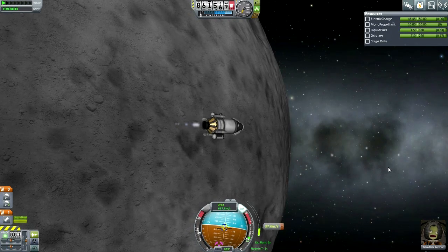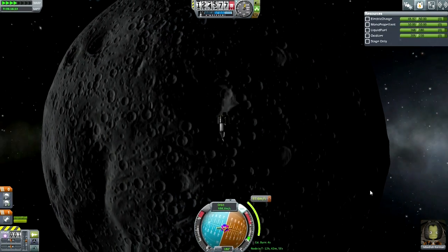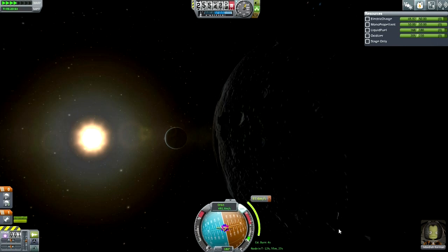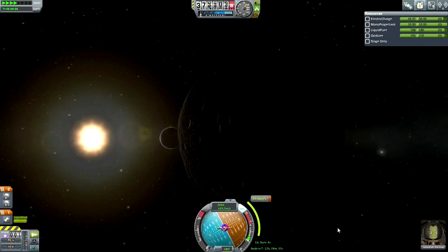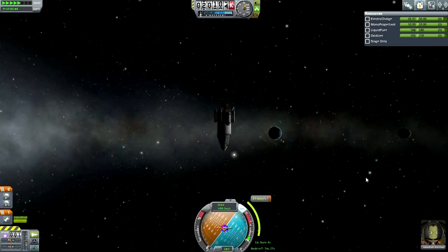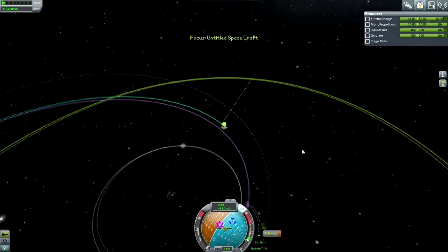This is the Minmus transfer. We still have some EVA reports to do around the Moon and we didn't hit all the craters because I was too high. Part of my problem was that the LV-909s don't recharge the batteries, so even though the LVT-30 was keeping up my electric charge, now there's no way to recharge at all — no solar panels or anything. You'll see me often turning off SAS while doing turns to conserve electric charge. Here I do the inclination change; Minmus is about five degrees off from the Moon's inclination.